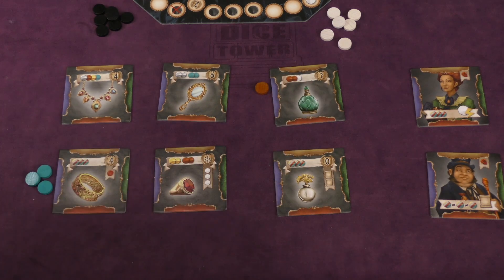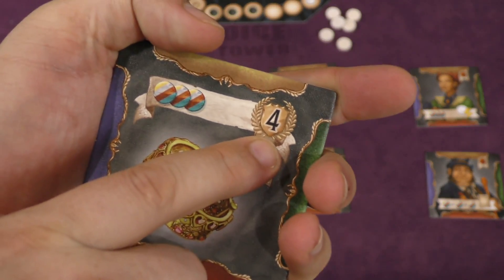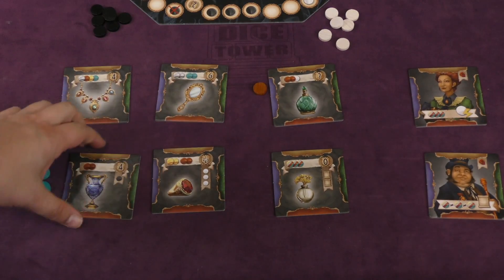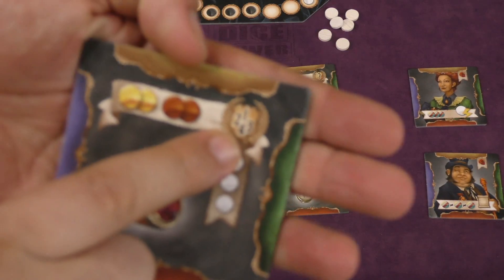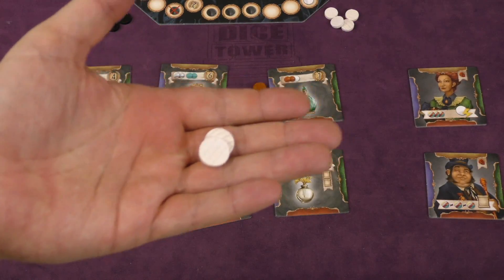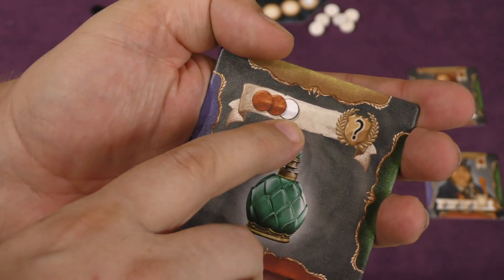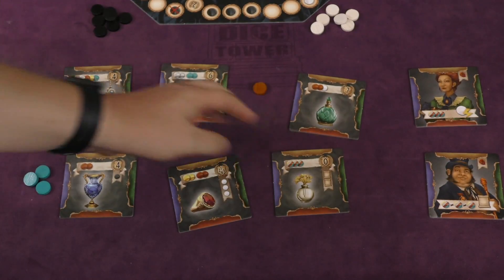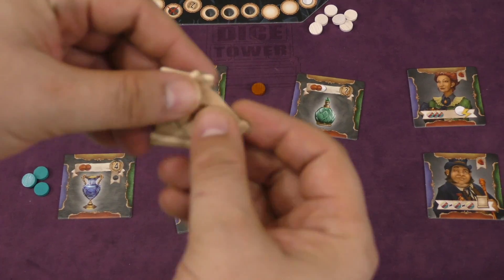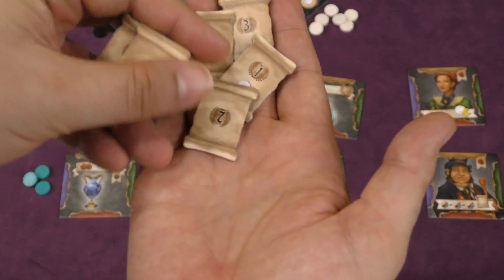Once you win something you'll get this many points — here I get four points and I get a seal. Then we would replace it with the top item from here. Sometimes you're going to get points depending on how far ahead on the track you are, and here I get these white coins. These coins can be used as any color — they're wilds — although there are a couple items on the board like this one that need the white coins specifically. And sometimes you'll get one of these scrolls here. At the beginning of your turn you can pay a scroll and use it — these will let me move forward a certain number of spaces or go forward and get a coin.